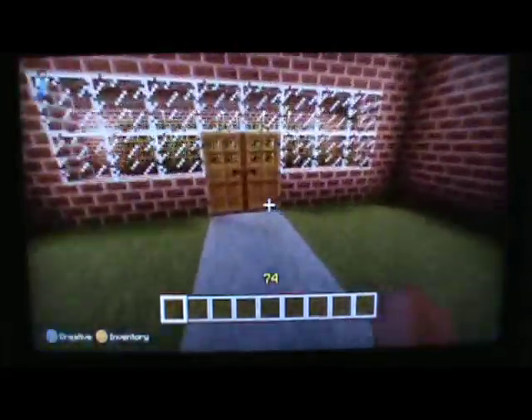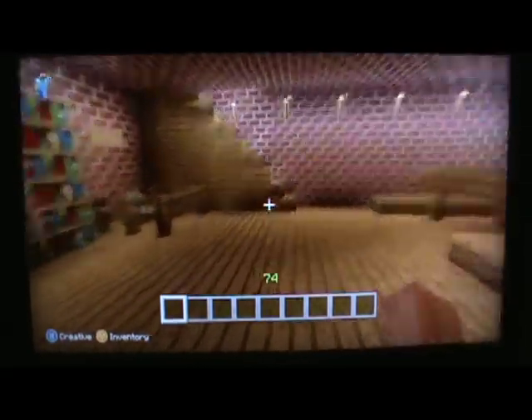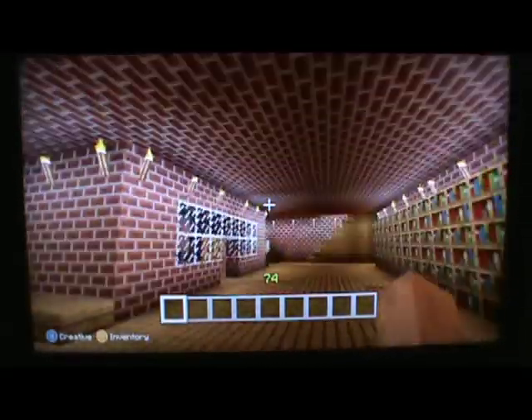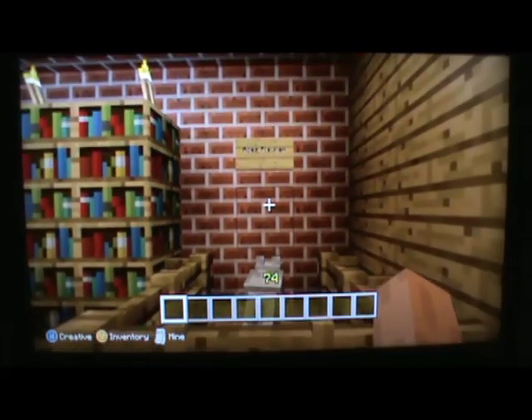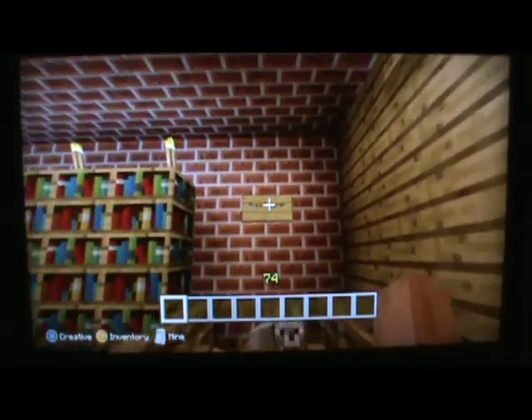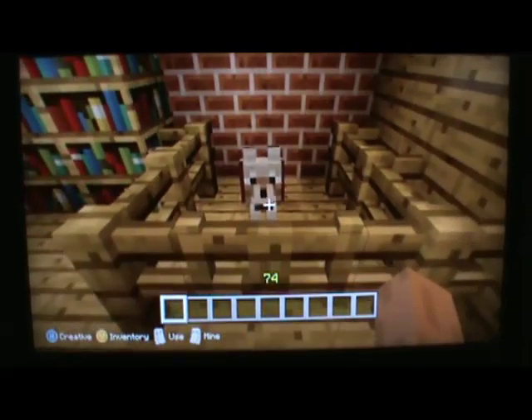Now we can go inside — sorry, we had to go back and look at the limo block thing. We're going to start off inside the mansion and look at Ace's playpen. This is Ace the Bat-Dog — pretty cool looking guy.